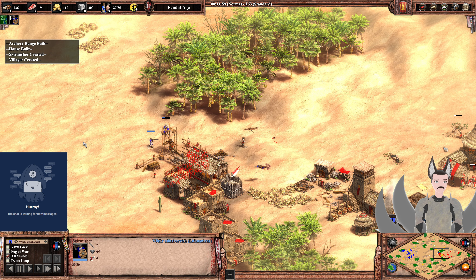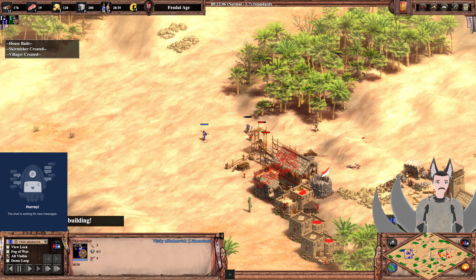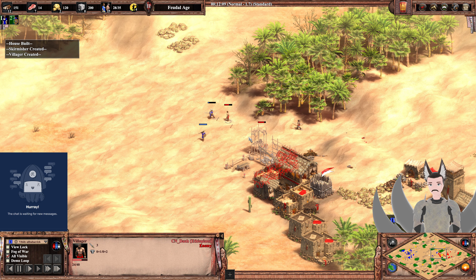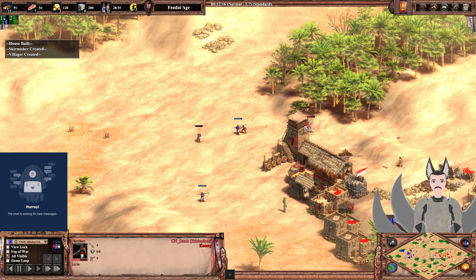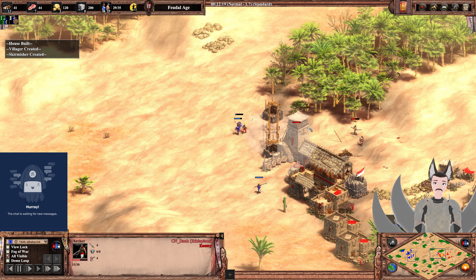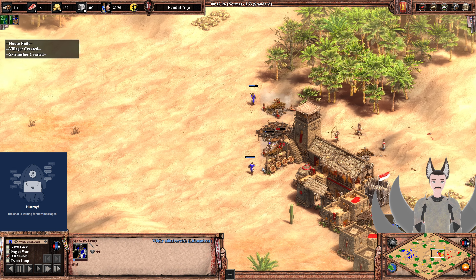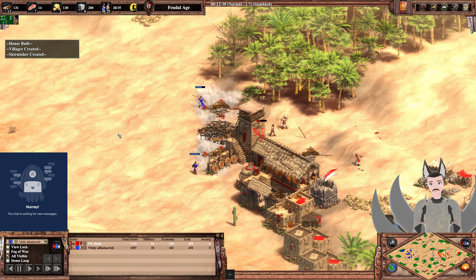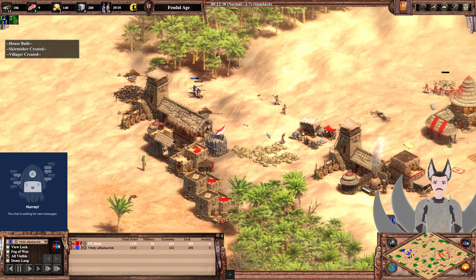Do not have a skirmisher advancing forward — speedy little guy. With his two attack damage versus the two pierce armor villagers. Trying to get some good damage on the archers — he is doing some good work there. The villager even poses a threat to militia at this moment. Does finish off the militia there.